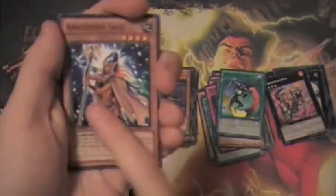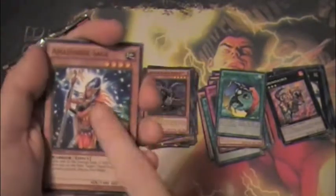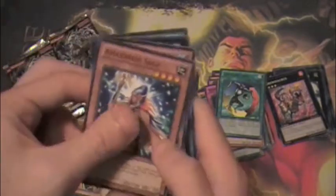Amazon Sage. This card is so good. If I pulled this in a draft, I'd definitely run it. This is a way to deal with spells and traps — if it attacks, it gets to pop a back row. It's good.